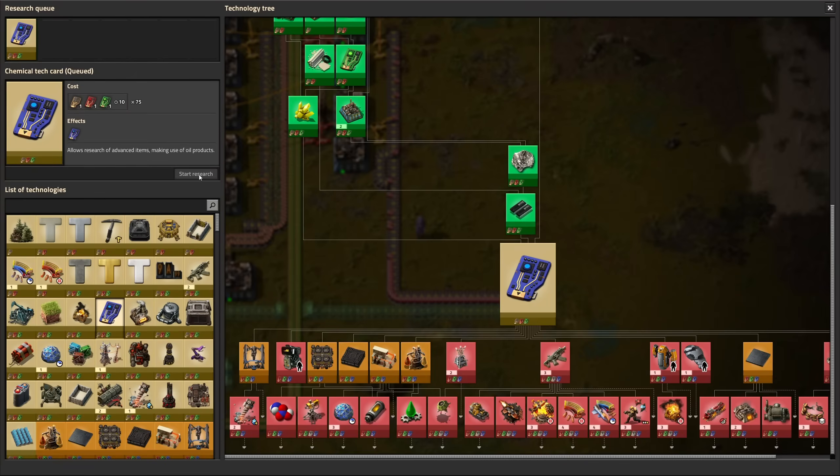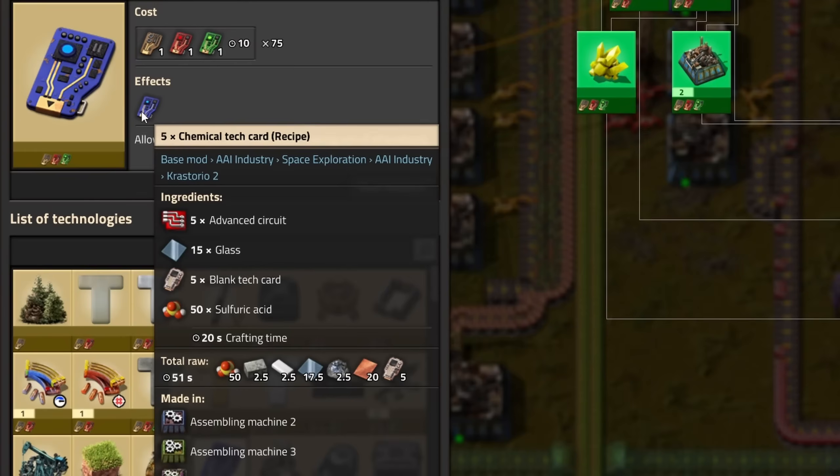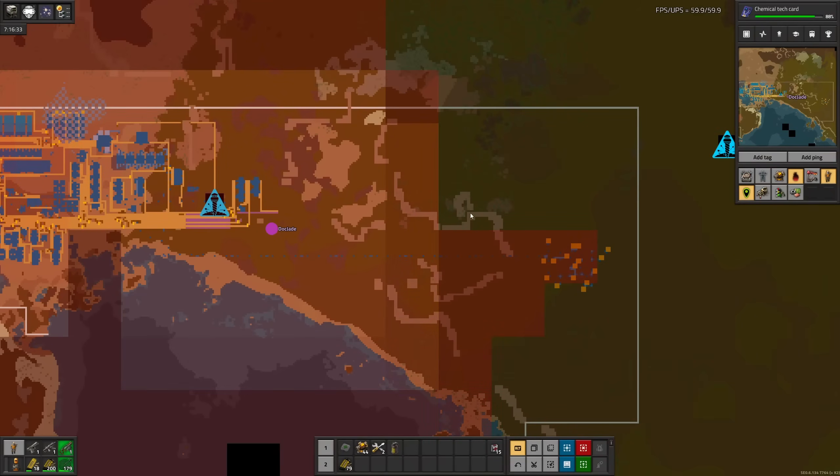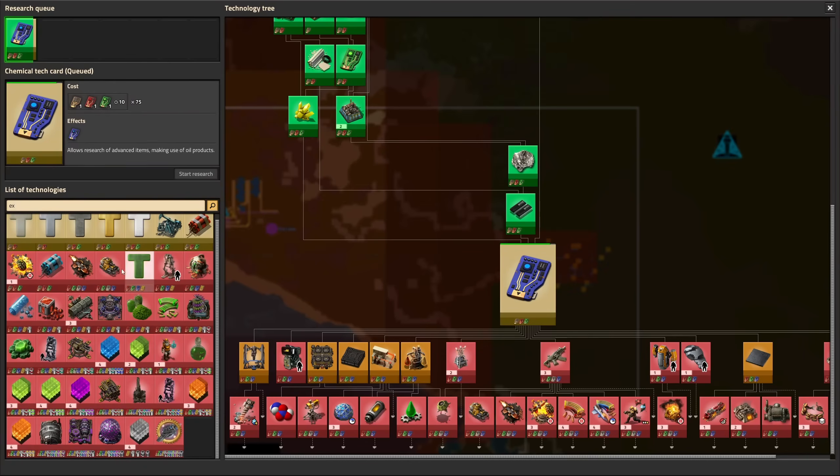Time to cue the blue tech card, which will need red circuits, glass, blank cards, and sulfuric acid. I'll put sulfur right next to the refineries. Then I realized our bus is going to crash right into these cliffs, so we're going to need cliff explosives pretty soon.